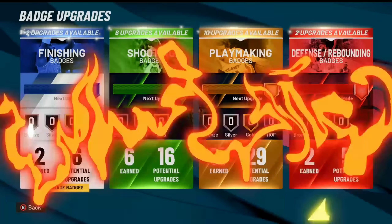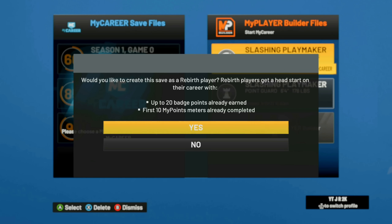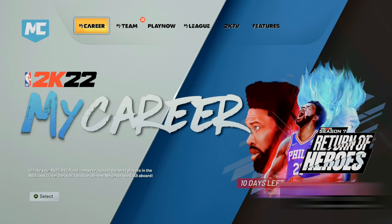You can literally do this glitch on any player - players you've already made and also new players you're looking to upgrade. If you're making a new player and want to do this glitch, make sure you do the rebirth option if you can, because this will give you almost half of your badges off the bat and also make you a 90 overall right away. If you pair the rebirth with this glitch you're going to be able to max out your player extremely fast.